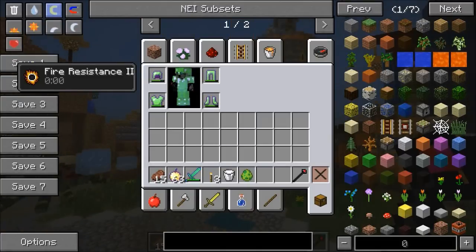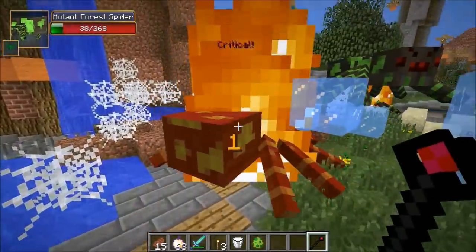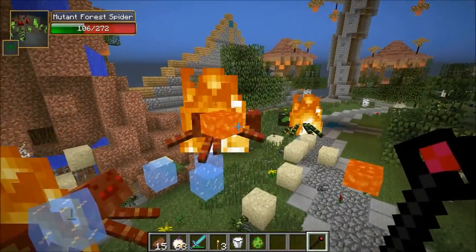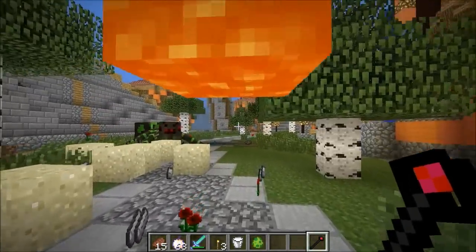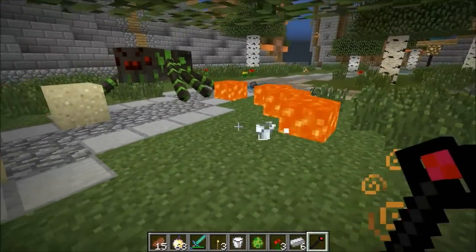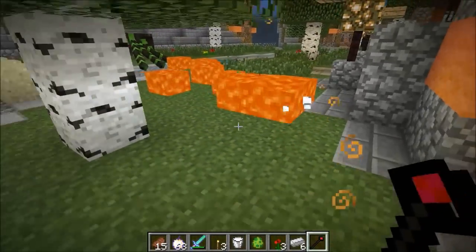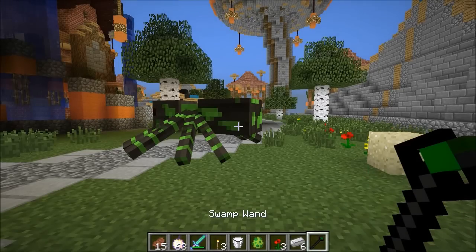The hell wand gives you fire resistance once again — in the nether you'll be very happy. Of course it lights enemies on fire, but not only that — if you shoot it, it puts down lava that doesn't drip down. I can actually go underneath this. I can put down lava all over the place — just be careful, at least you have fire resistance so you can walk through it.